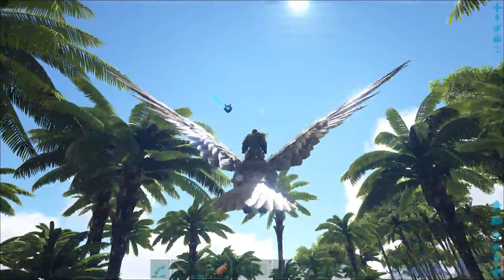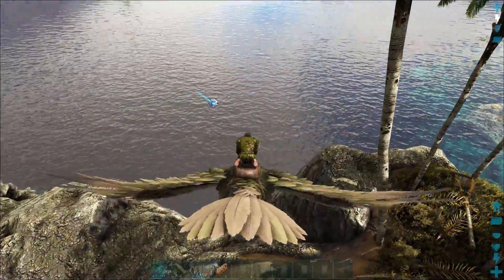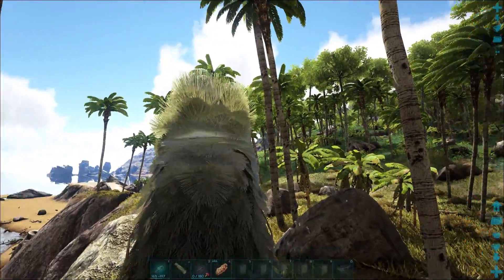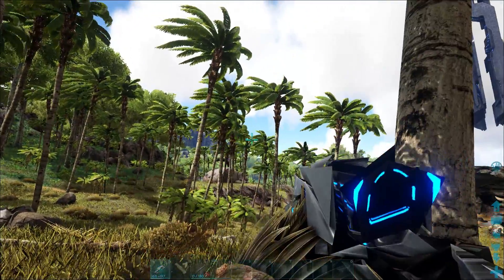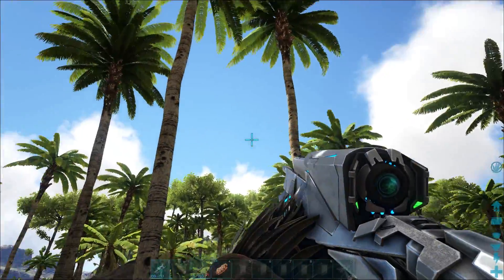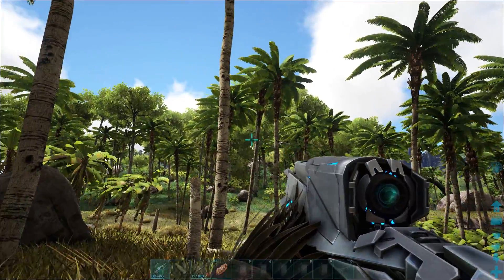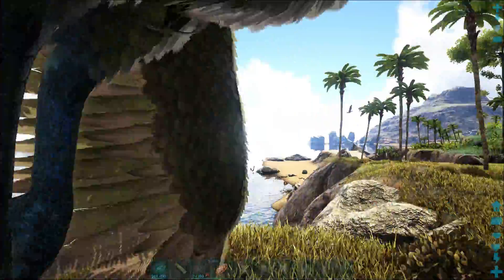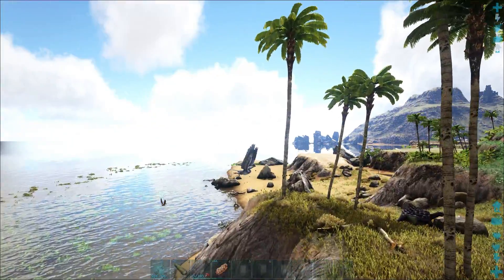As you can see, there are quite a few of these Ichthyornises flying about, so I need to be careful — I don't want to aggro any of them. I'm going to be looking for something that is of a high level. There's one right there. When flying, they don't really have a pattern that you can predict to grab them with a bola or shoot them with darts or arrows. So you'll have to try and aggro them so that they come towards you.